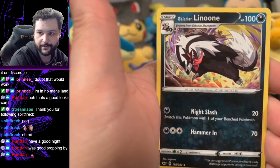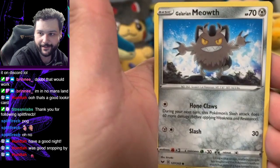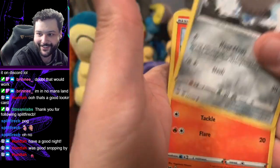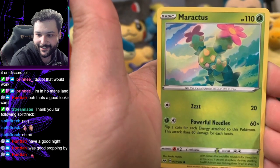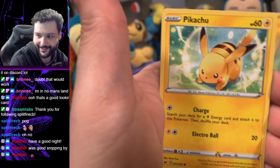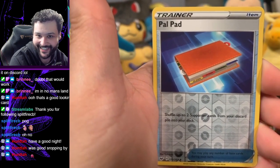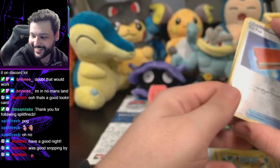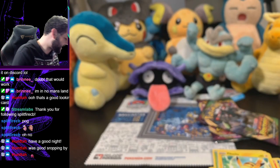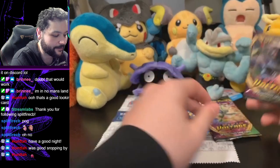Great Ball, Glaring Linoone, Rotom Bike. I keep getting this Glaring Linoone too. Hey, Skorupi. Sinistea, Maractus, oh cute Pikachu. Reverse holo of Palpitoad. Let's hope — Mudsdale. Oh, yikes. Yikes, some yikes packs here. The real packs are now here — that was the warm up for the Vivid Voltage.